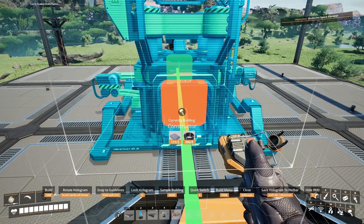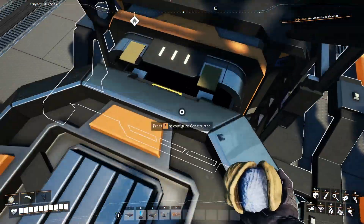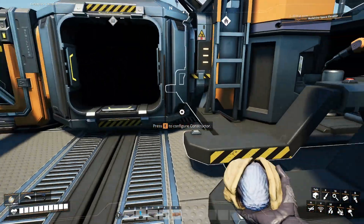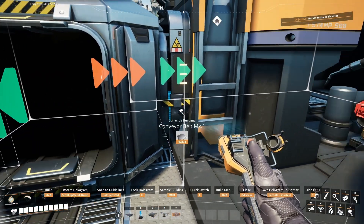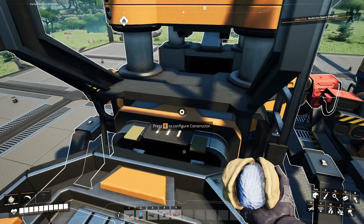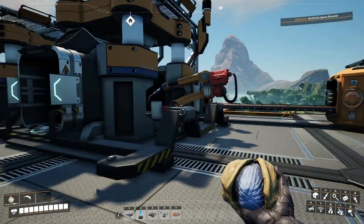We can also load balance them, because why not - there's only two machines, it'll be easy to do it that way. Let's put a constructor straight off of here, and another constructor right next to it. And there we go - 180 will be coming in with 60 going in each direction: 60 leaving, 60 into this constructor, 60 into that constructor, so that we can output our 60 cable total. Which will go back down through there.